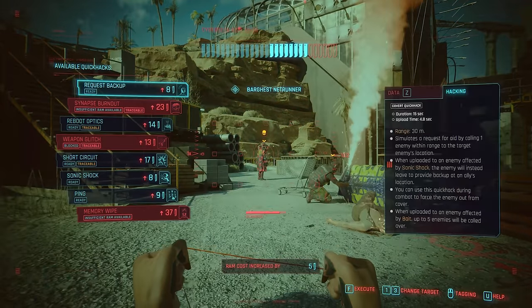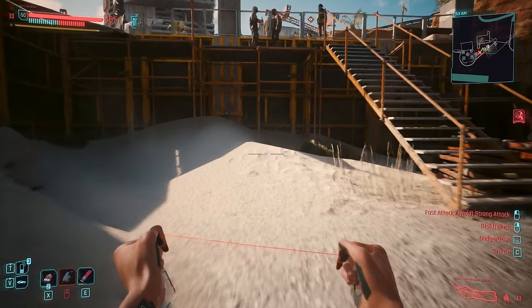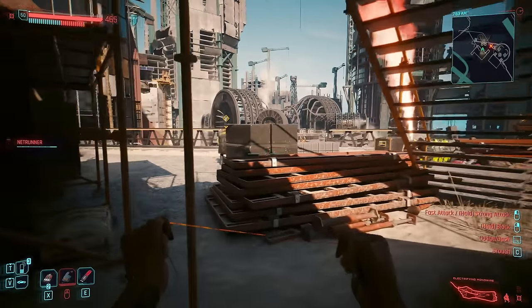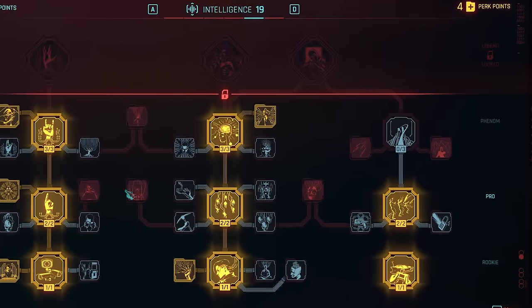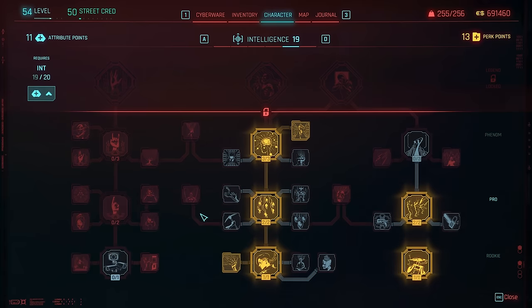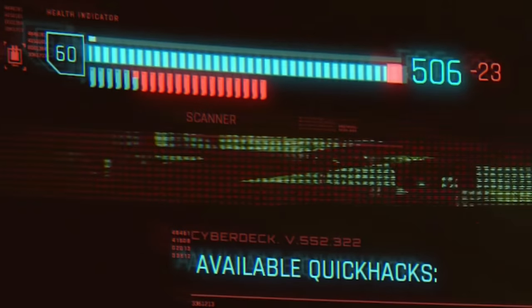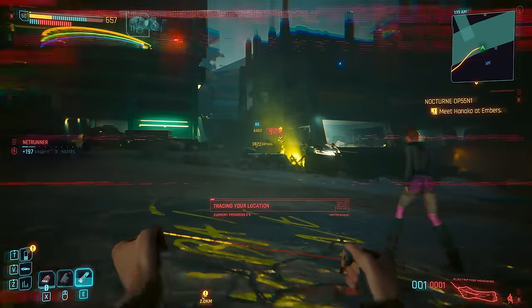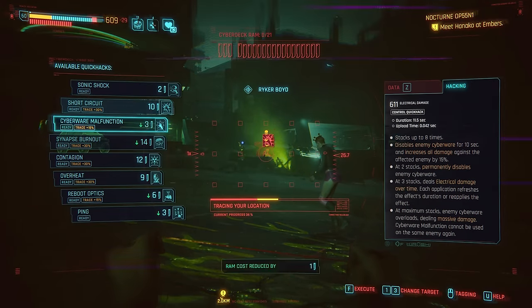Casting spells, or uploading hacks, with a Cyberdeck will cost us mana or RAM, whose total and regen can be improved by unlocking certain skills and cyberware. While some intelligence perks are now geared towards the use of smart weapons, this is still very much the Cyberdeck attribute tree. One branch of perks improves the ability to overclock — temporarily converting our health into bonus RAM — allowing for more hacking in a short space of time at the expense of making us far more vulnerable.